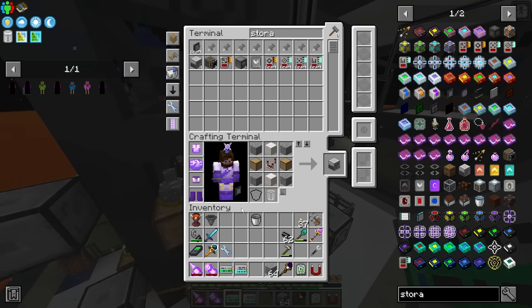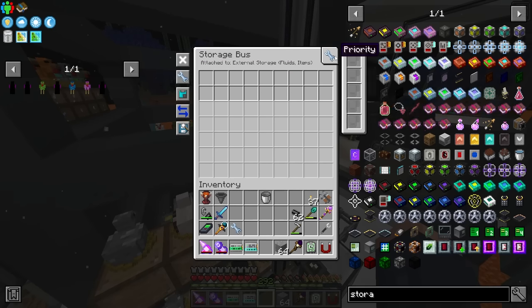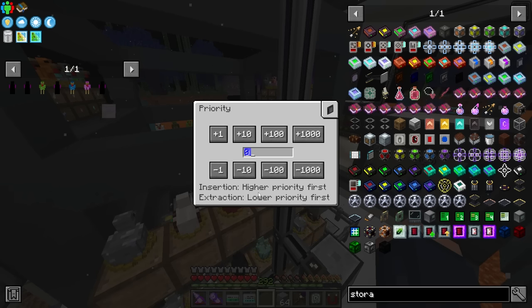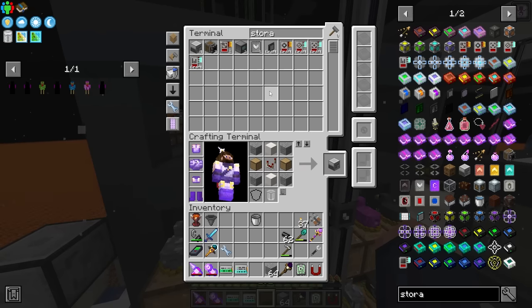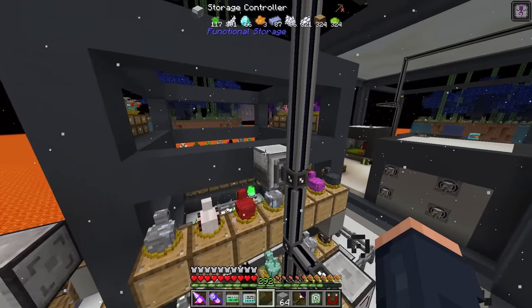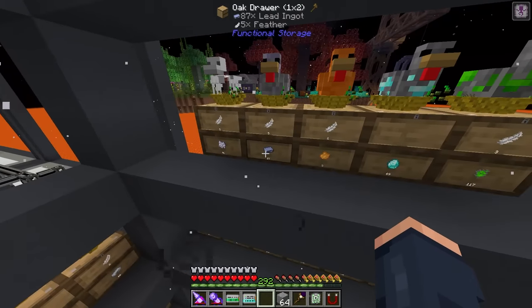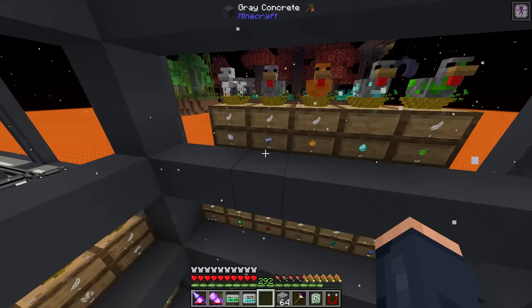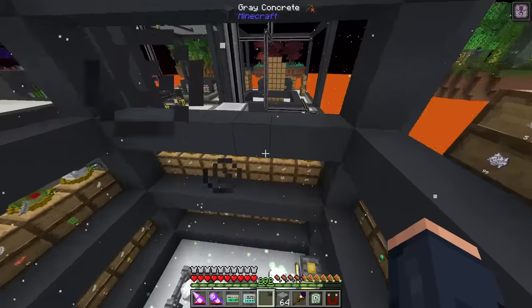Every drawer that was connected is now locked - making this so much easier to hook up. We just need a storage bus attached directly to this. This is where we're going to start getting into priorities. The storage bus priority setting says insertion higher priority first - higher meaning a higher number. A priority of one means everything will go into this drawer network over the main storage defaulted at zero.